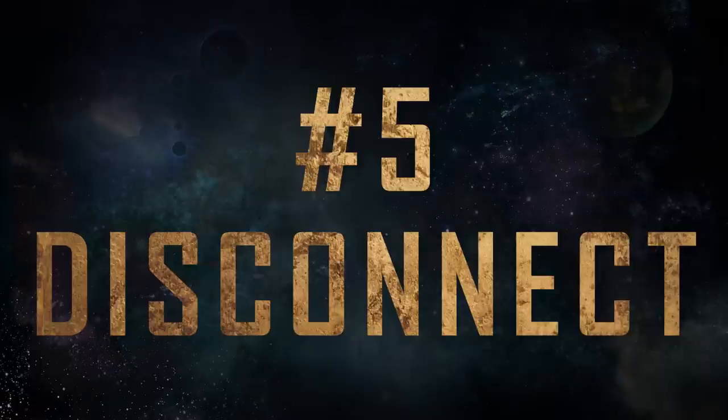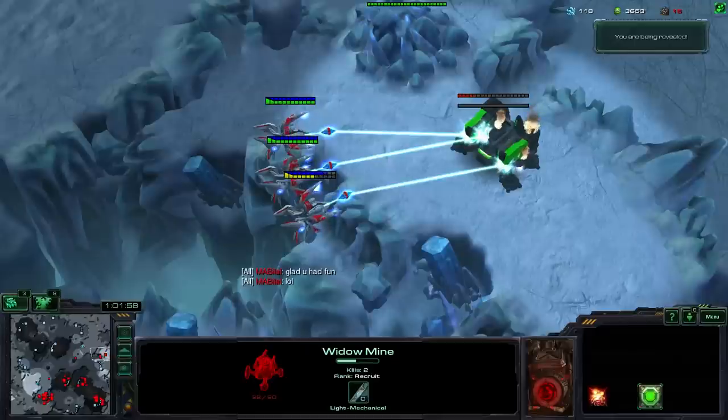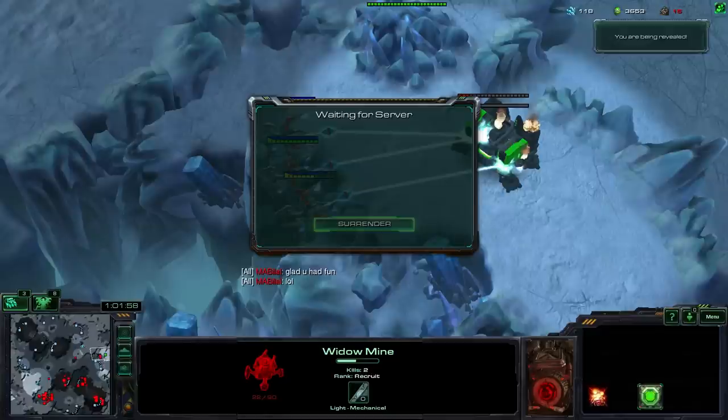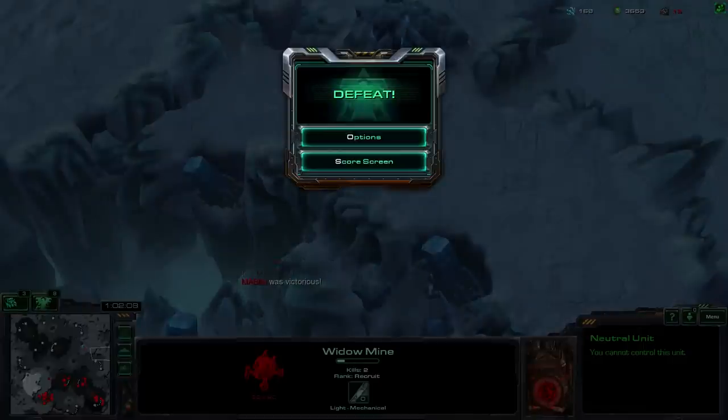Number 5: Disconnect. After you've dragged out the game to the absolute limit, unplug your Ethernet cable and wait a few seconds, then plug it back in. If you don't have a wired connection to your computer, just unplug your modem. Repeat this process until you're forcibly ejected from the game. If you're lucky, this is going to take those last 60 seconds of disconnect and turn them into 90 seconds — that's a 50% increase! Now you've made them miss their favorite fast food commercial on the TV. Well played.